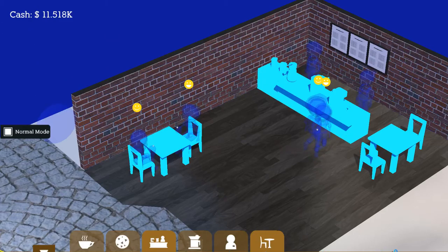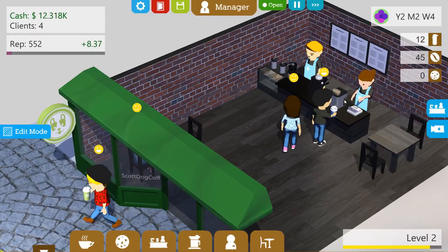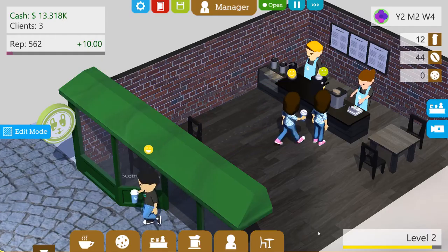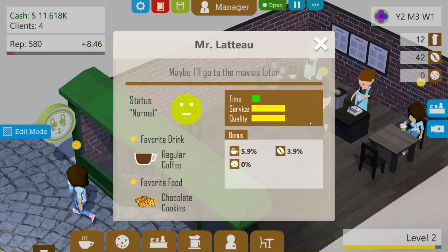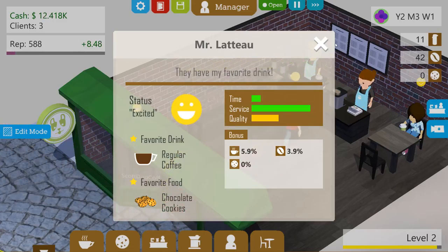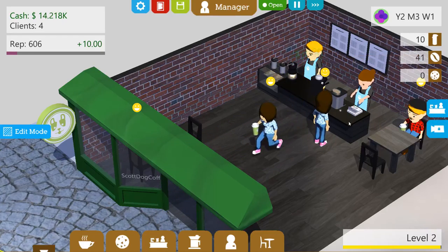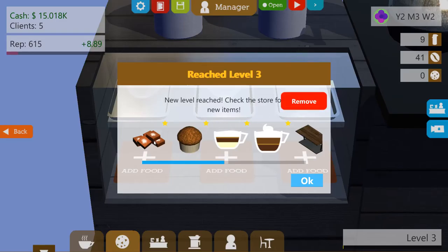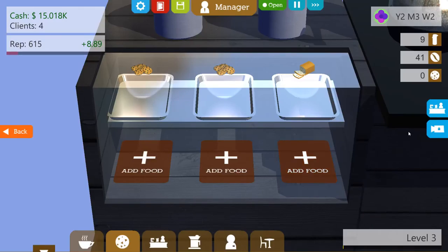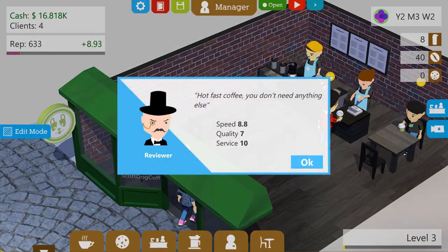This looks like they're doing something weird, anyway. I think we're going to keep progressing — we're almost at level three. Look at this — they have my favourite drink! I still don't know if we've got many donuts or anything. We've reached level three! We can now make muffins. Surely Mr. Dangerous will come back, and some new drinks. So there you go — there is a quick little look at Coffee Shop Tycoon.